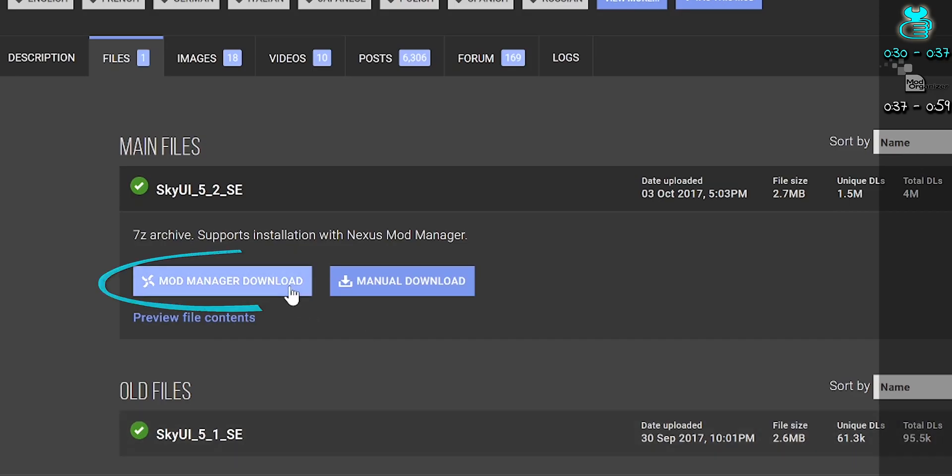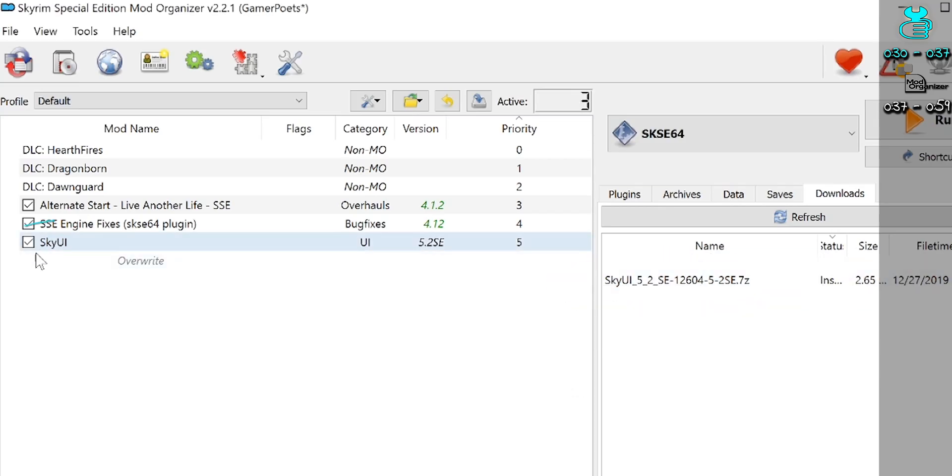Mod page. Files. Download. Activate. Done.